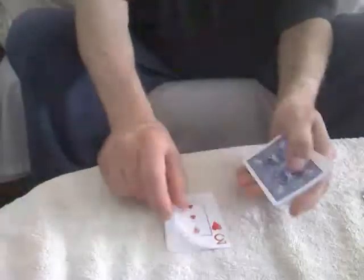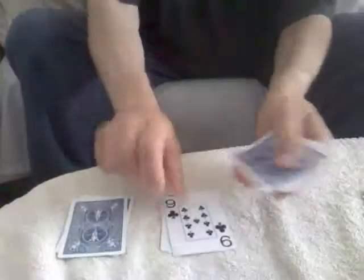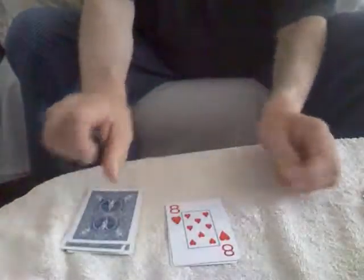It gets a little confusing and it's a little time-consuming, but we're still looking for the 9 of hearts, which was chosen at random. The 9 of hearts was chosen at total random. Still haven't found the 9 of hearts, and hopefully if I did the trick right, we won't find the 9 of hearts. Still haven't found it — there's only 3 cards left now.